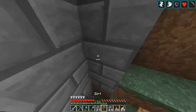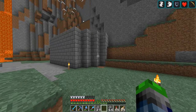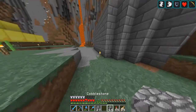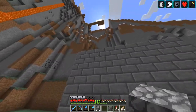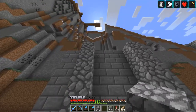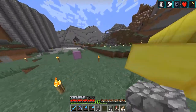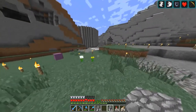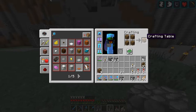Yeah, that looks alright. You're probably thinking it doesn't look all that good, but we're not done yet. We'll come in two blocks here and have these cobblestone kind of supports. Oh, do I have a crafting table over here? I do not.